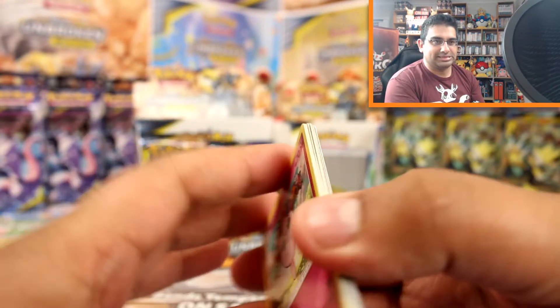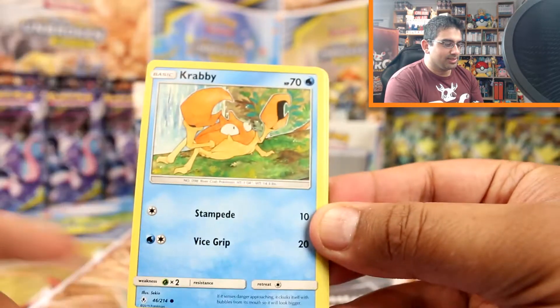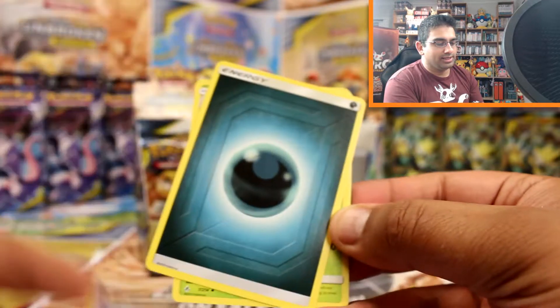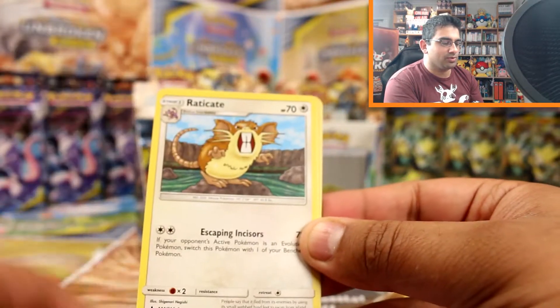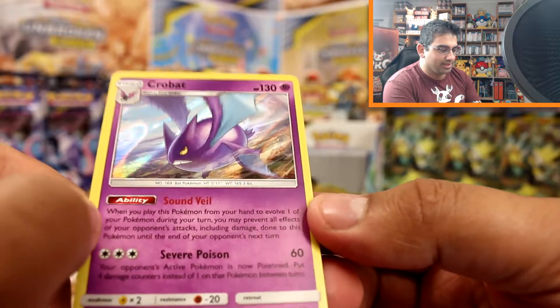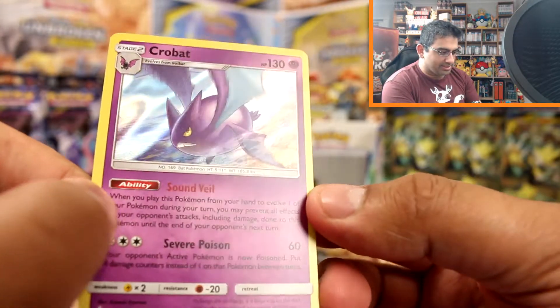It's funny how the brain works, isn't it? Jigglypuff, Krabby, Riolu, Espurr, Porygon, Darkness Energy, Gloom, Dodrio, Raticate, Litten reverse - oh it's a Crobat holo! That's very nice, I quite like that. That's pretty cool.